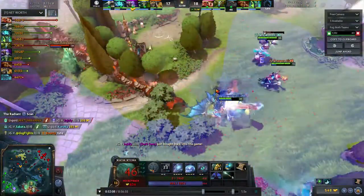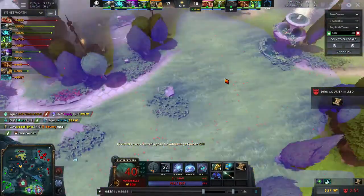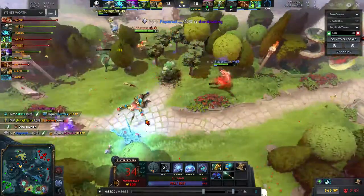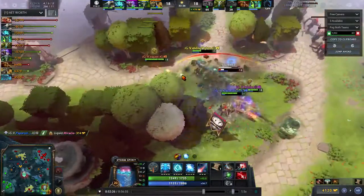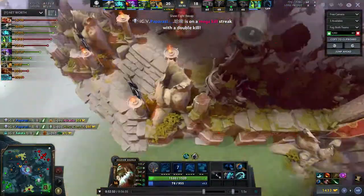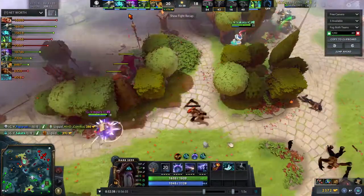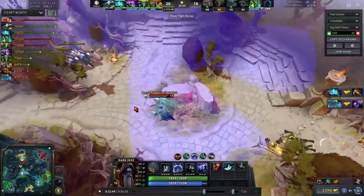They can initiate on the Earth Spirit and Dark Seer all they want without fear and know they'll be fine. But unfortunately Sven is still way too strong — he comes in and cleans up four Liquid heroes. That was with a buyback from In July, so it cost them a buyback but they wiped the floor with Liquid.